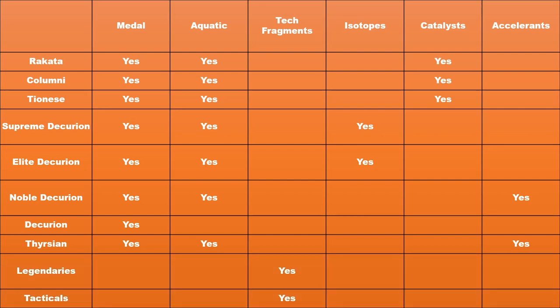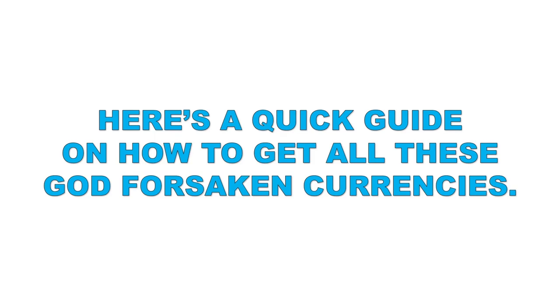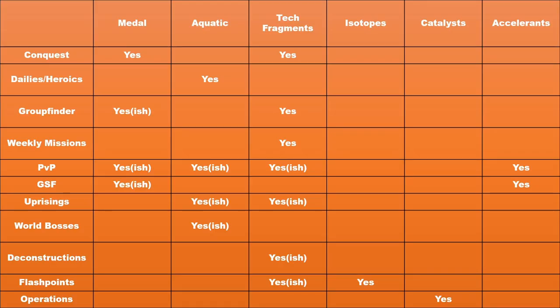But how do you acquire these forms of currency? Here's everything you need to know. Metals mostly drop by completing your Conquests, Group Finders, PVP, and Galactic Starfighter. Aquatics can be won through completing Dailies, Heroics, PVP, Uprisings, and World Bosses. Isotopes only drop from Flashpoints, Catalysts only drop from Operations, and Accelerants will only drop from PVP and Galactic Starfighter.